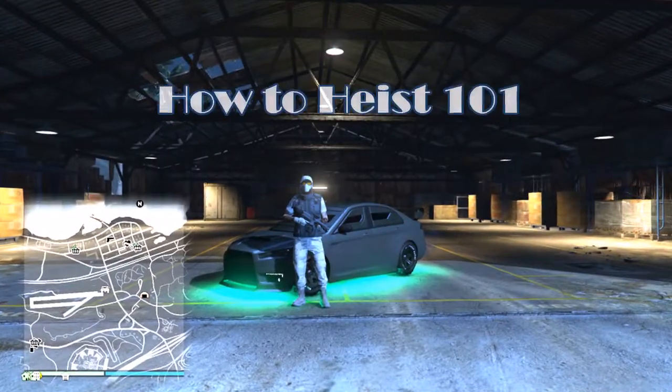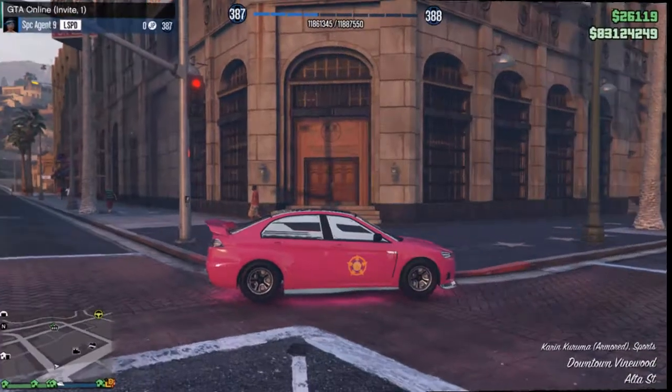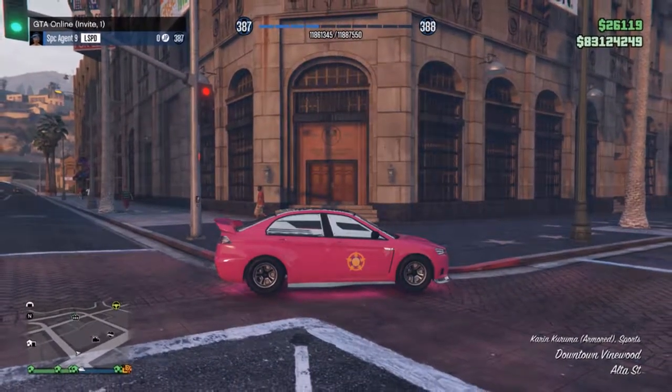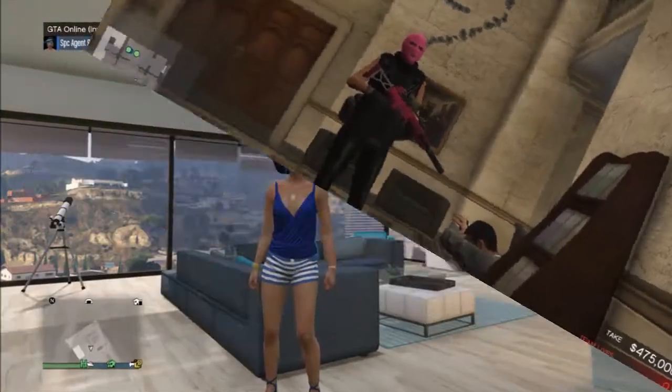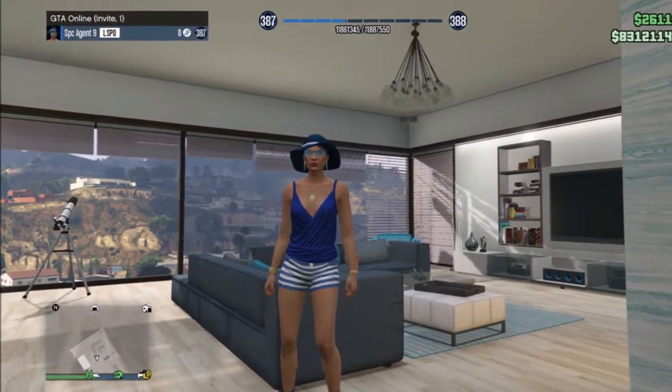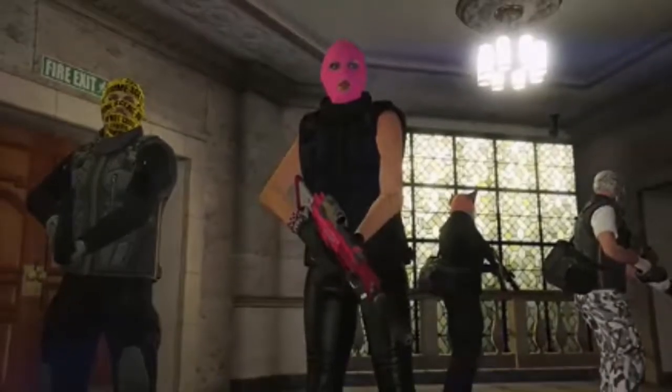Hey everybody! This is Special Agent 9 with LSPD SIU and today we're going to talk about the basics of heisting. There are three things you need: the Kuruma, the heist gear, and you need to know how to launch an invite-only session. Once you get down these basic tips you will soon be able to heist like a criminal mastermind.